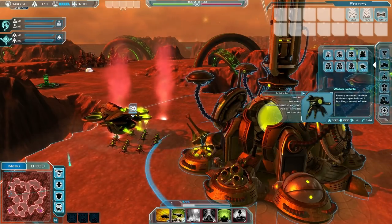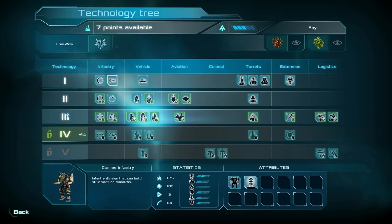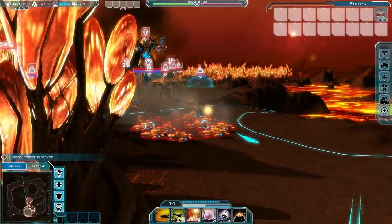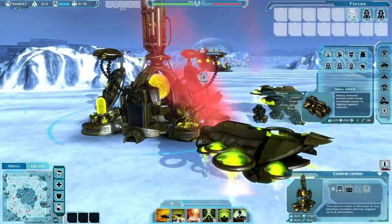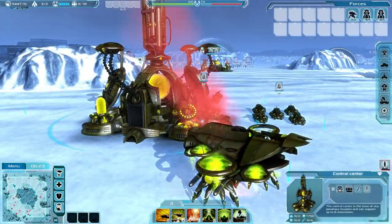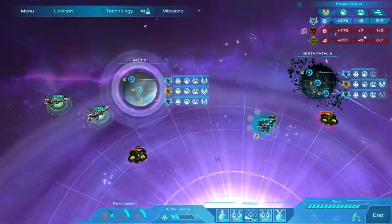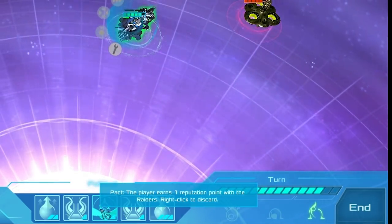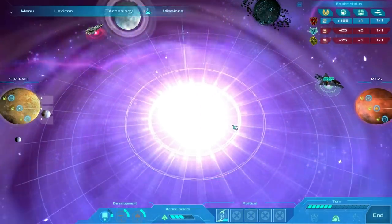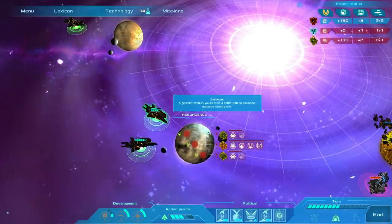It's important to note that your technology level in space directly affects your ability to wage war on the ground. Unlocking powerful units will require victories, and victories will increasingly require more powerful units and clever use of them. In space, make use of political cards to subtly affect the dynamic of galactic warfare, using action points to for example prevent a battle for one turn, which could buy you some time or prevent a loss.